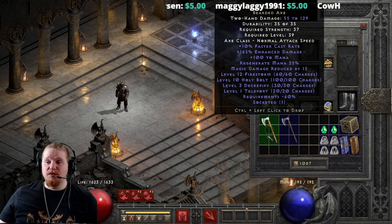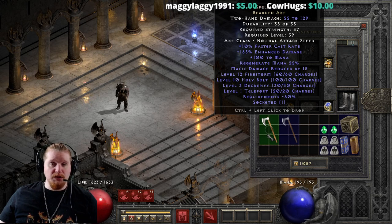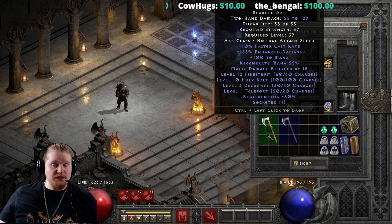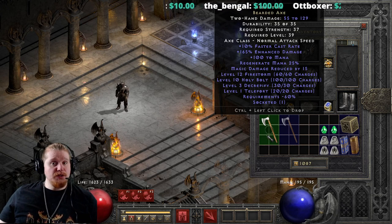We also have 165% enhanced damage, which does not vary, which is also strange for Nightmare and Elite Level items. Generally, the enhanced damage will usually vary by anywhere between 30% to 60%, some of them as much as 70% or 80%, depending on the item, but this item doesn't vary at all.